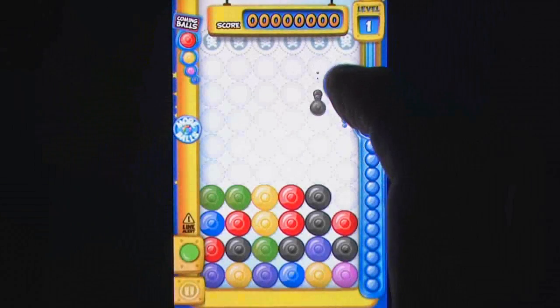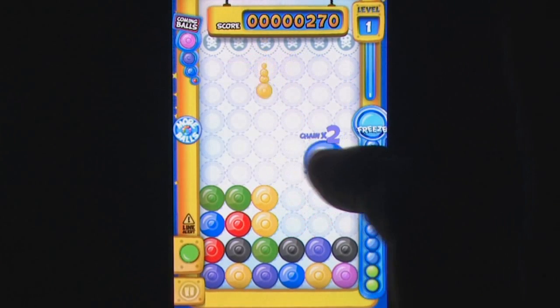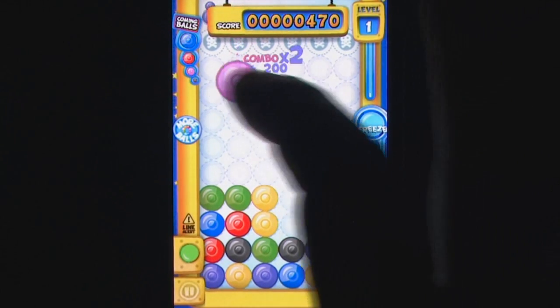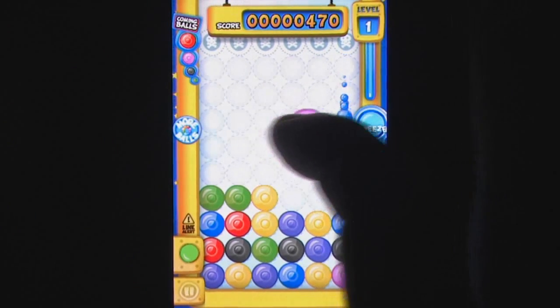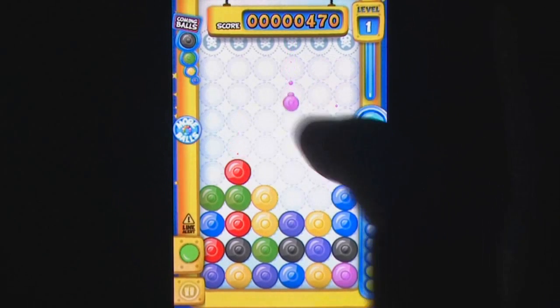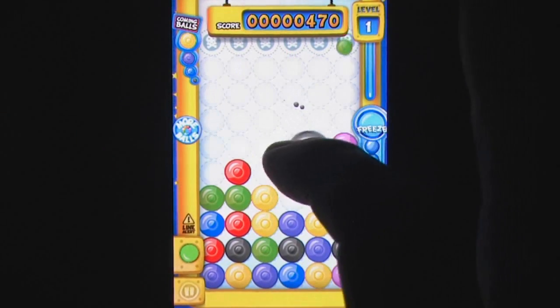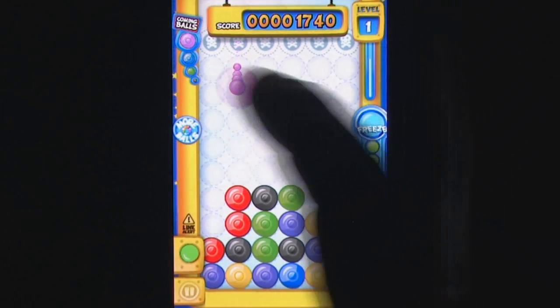Ponk by Ichimichi is another three-match title for the App Store, but with a heck of a change from the usual line-up. You get to choose when and where your blocks drop. This may not sound like much, but when you successfully juggle several droplets at the same time to get that perfect combo, it's a heck of a good feeling.